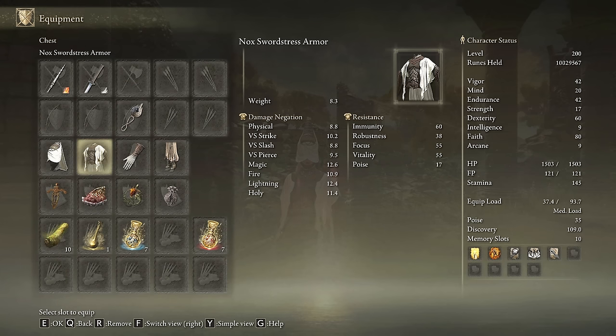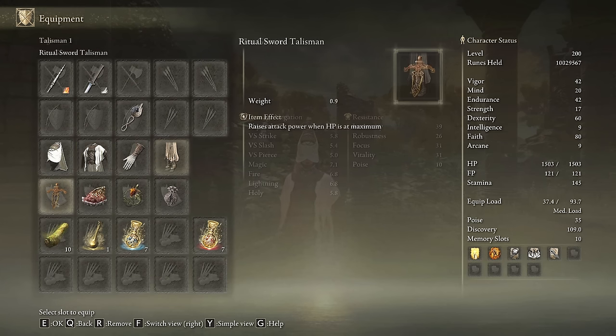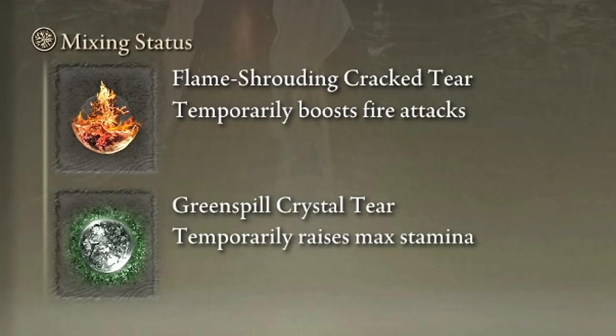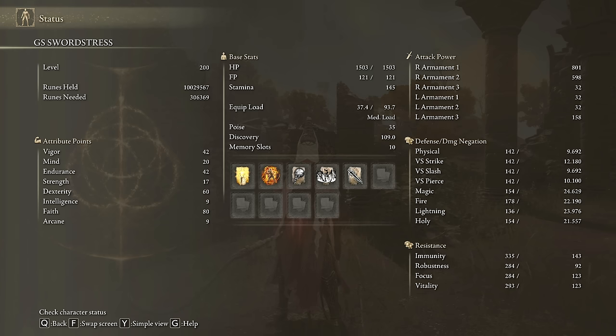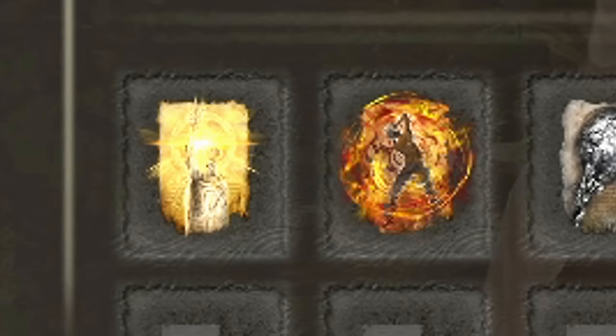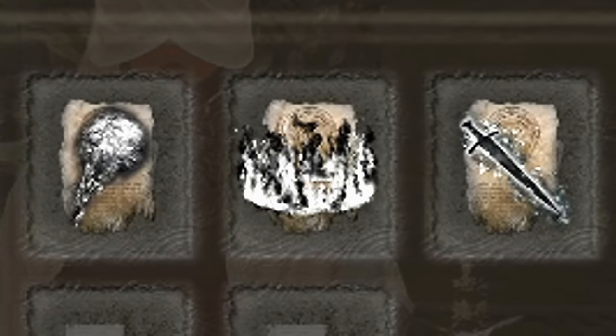I will use the Nox Sorceress set as I feel it combines amazingly with this setup. The best talismans for this build are the Ritual Sword Talisman, the Shard of Alexander, the Fire Scorpion Charm and the Old Lord's Talisman. In our Flask of Wondrous Physic we will use the Flame Shrouding Cracked Tear and the Greenspill Crystal Tear. In order to get the best performance we need 42 on Vigor and Endurance, level up Dexterity to 60 and Faith to 80. Golden Vow and Howl of Shabriri are going to be our main buffs. Black Flame, Black Flame Ritual and Black Flame Blade are amazing incantations that fit quite well in this setup.